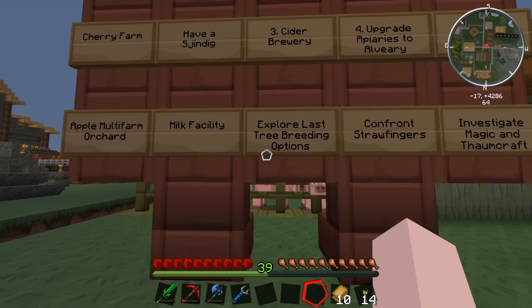A milk facility and explore tree breeding and thorncraft and all these things I need to do. Now there's one thing I need to do that's not on there, and that is every farm — do you know what it needs, guys? It needs a dog. That's right, man's best friend. And that's what we're going to be going for this episode.